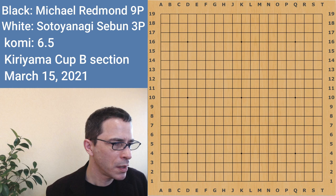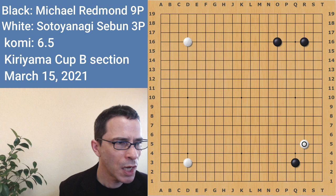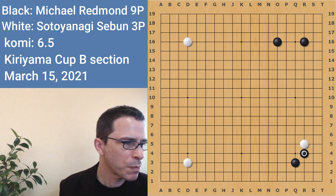In this game, I have the black stones, and I played a 3-4 point and the big shimari. So here black has the big corner enclosure, and white played a low kakari. As in the last few games I've been showing in these videos, I tried the kick here.